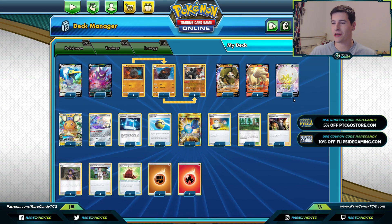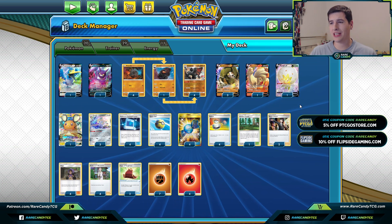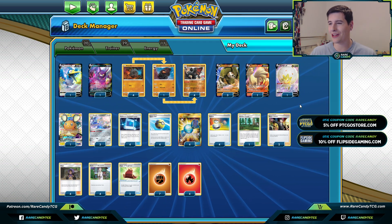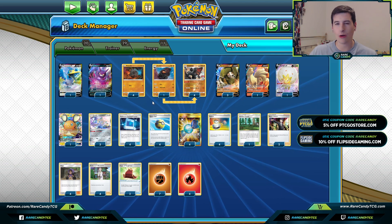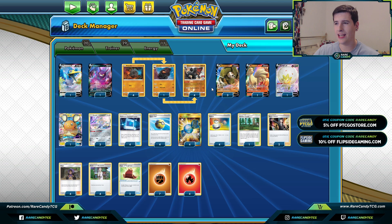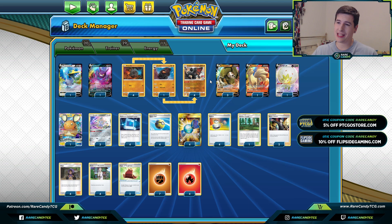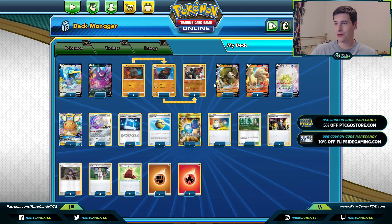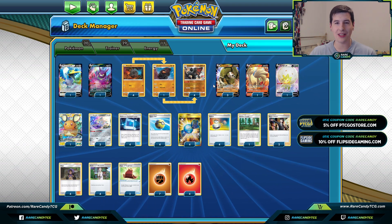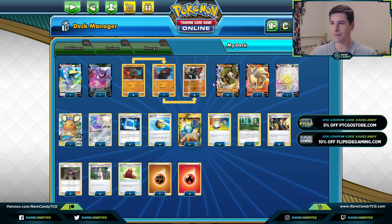Welcome back everyone, it's Eric from Rare Candy. Today we are back on PTCGO taking a look at a very unexpected winning Sanaconda Colossal deck. This is the 60-card list that Nick Robinson used recently to win the Hyperlux tournament this past weekend. Big shout out to Nick for getting this deck across the finish line with Rare Candy - a stage two deck with Pokemon generally viewed as kind of lackluster.